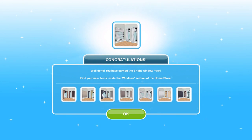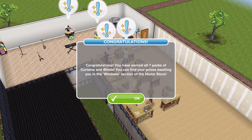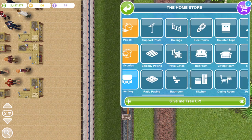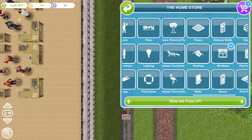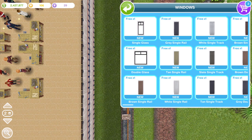Here is the last one. We have collected all 7 packs of the curtains and blinds. We can find them in the windows section of the home store, so let's go ahead and check those out now. All together, it looks like we have 42 new windows and doors. You can either get them in the new items section, which is a relatively new feature, or you can go and find them in your windows. Yes, we have 42 new windows.